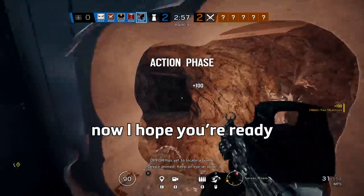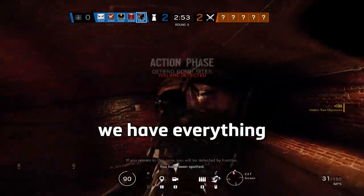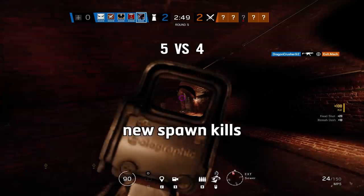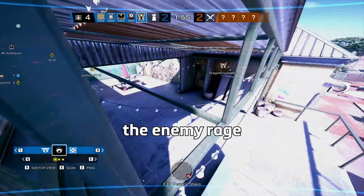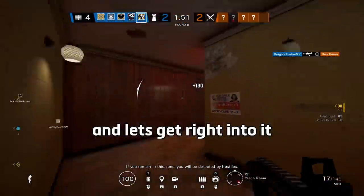What is up, welcome back, and I hope you're ready to go ham with this mid-season update. We have everything from insane new vault prompts that showed up, new spawn kills, and new Tachanka tricks that are going to make the enemy rage and give you free kills. Let's get right into it.